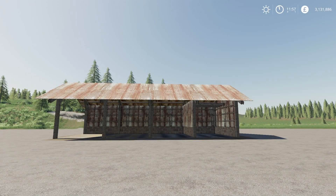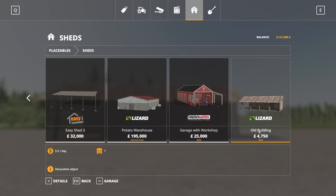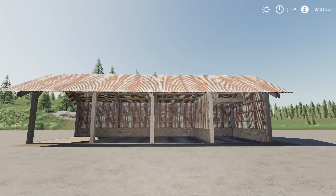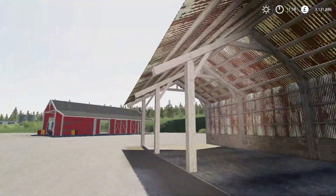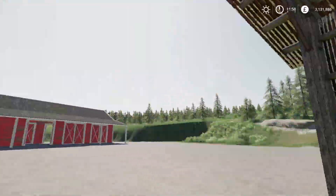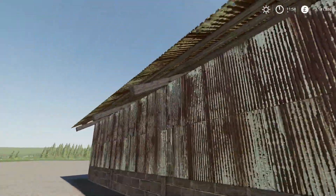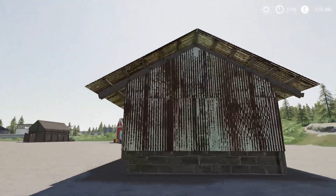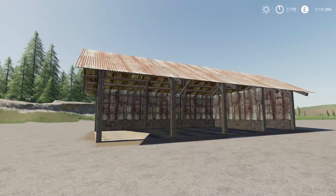Our final mod for the day is the Old Building, seasons ready, by Agra Design Modding. 6.93 megabytes to download for all platforms, found under Sheds at the very end. $4,750 to buy, $5 a day maintenance. Really nice detail — it looks like rusted sheet metal inside, very realistic. Definitely something I could see myself using. That is the Old Building placeable.